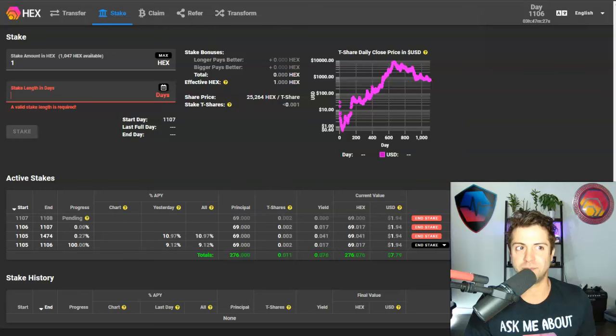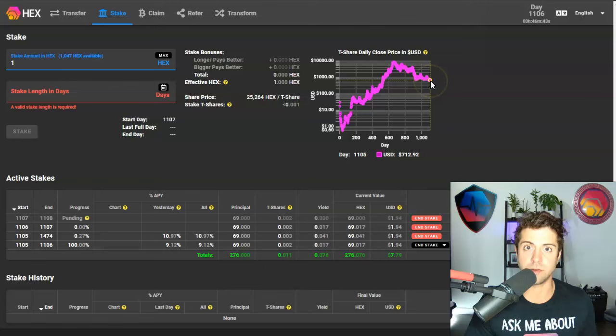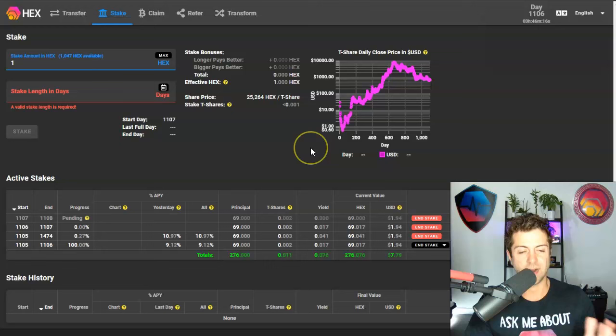A lot of people ask how much Hex they should stake — that's also something only you can answer. When it comes to how much Hex to stake, I like to make stakes of about one T-share if I can. One T-share today is cheaper in USD value than it's been in a long time. If you don't know how T-shares work, watch my video linked above — but basically, longer pays better and bigger pays better when it comes to shares, and the price of shares in Hex terms goes up every day.